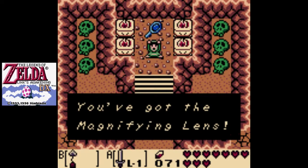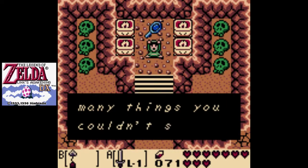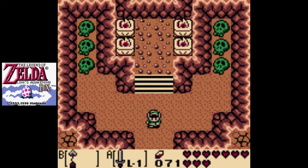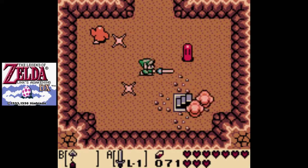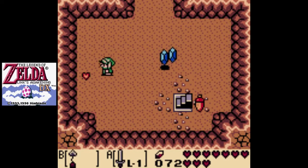You've got the magnifying lens. This will reveal many things you couldn't see before, and for one thing it reveals the enemies in this room. Bye-bye, enemies.